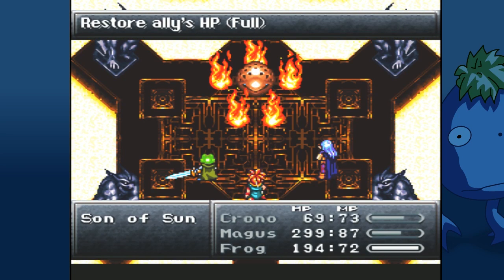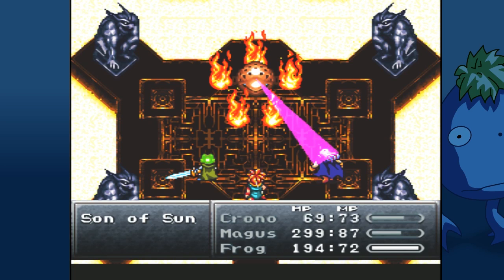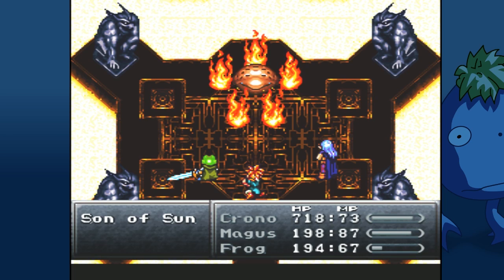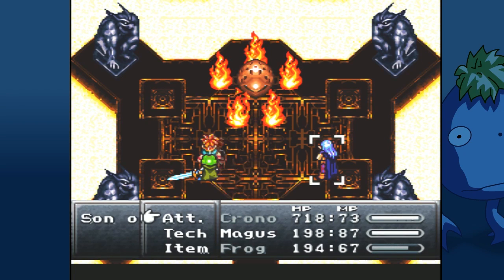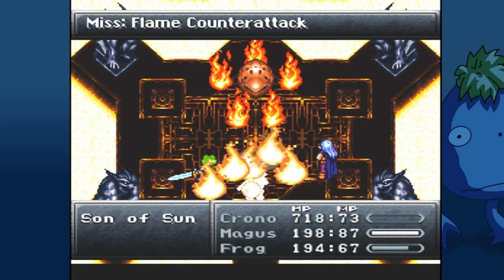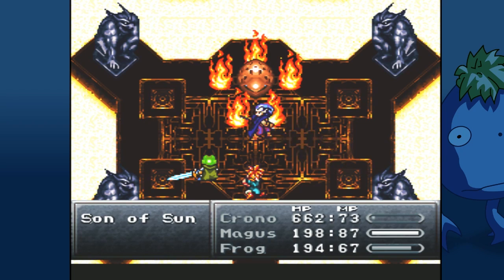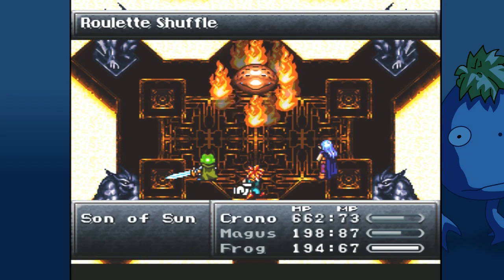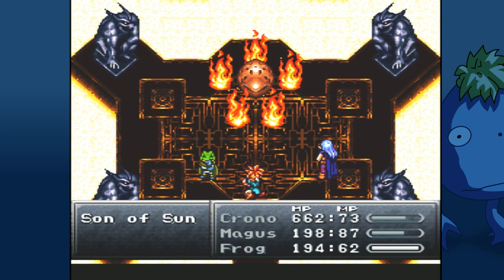Sadly, Frog is going to need to heal Chrono up. Looks like Magus next turn. This boss can be a jerk, I remember. Let's see what we got here. It's bottom left again, amazing. And that's critical, but it doesn't matter because you only do 214. He needs to be secured. Magus is in rough shape. So is Frog, honestly.